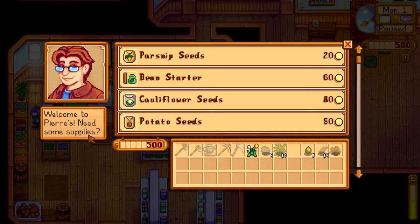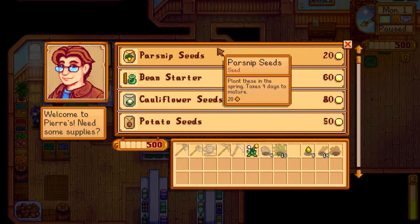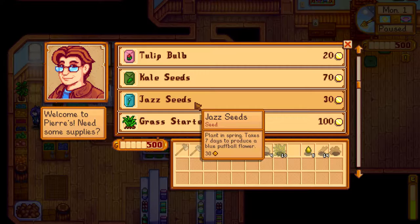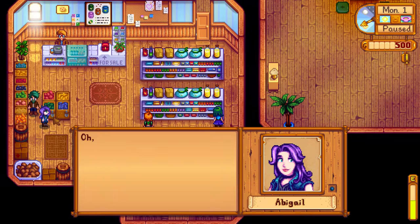Oh, so this is like a little store. Welcome to Pierre's — need some supplies? So he can sell us some beans starter. Takes 10 days to mature, but keeps producing. Yields multiple beans per harvest. 12 days to produce a large cauliflower — so it takes a little bit longer than the parsnips, but obviously you're going to end up probably getting more value out of your cauliflower. Tulips you can plant in the spring, jazz seeds. Plenty of options here — we can buy stuff, we've got 500 gold. I suppose we don't need to come here straight away, we can come and buy some seeds when we need them.